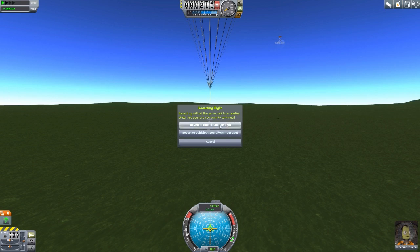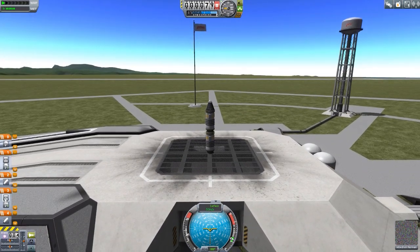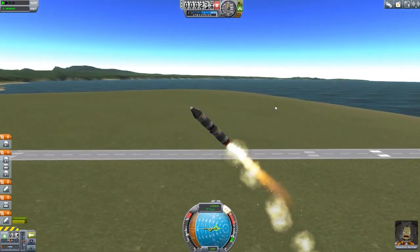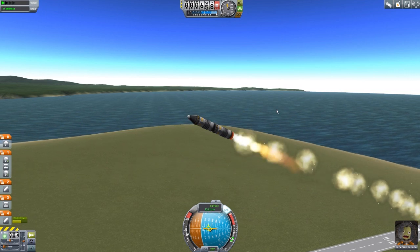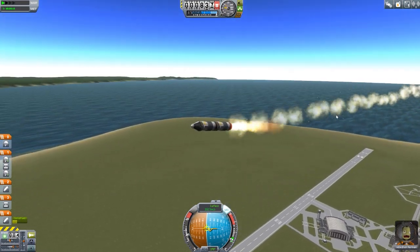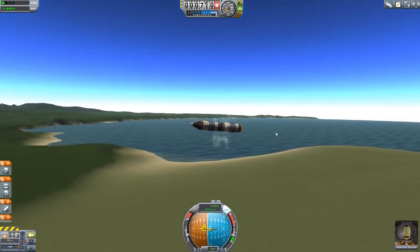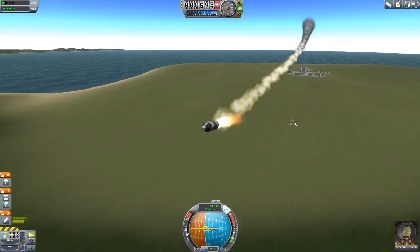I'm actually tempted to revert our flight and do another one without the parachutes on that first stage, just to show the contrast. Let's do that — revert the flight. Let's take off these parachutes and pop them onto the second stage, so that the first stage will just fall back to the ground and crash and burn. Flying over to the side once more.